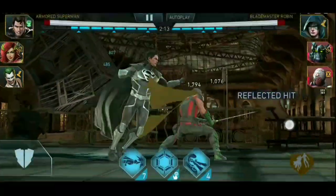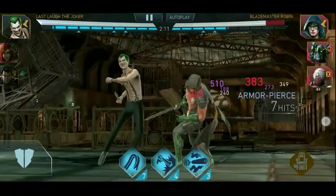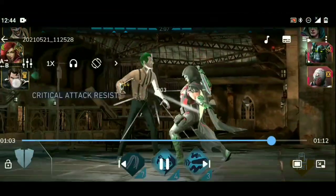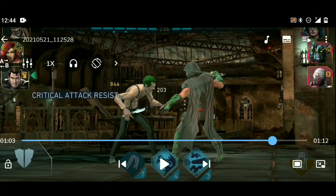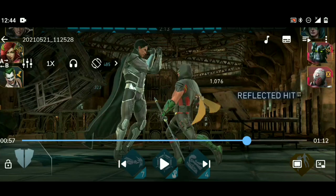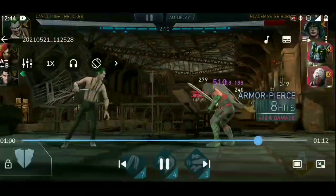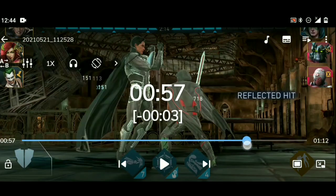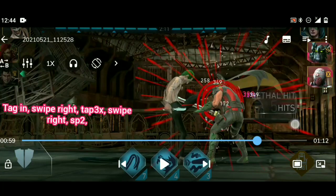I'm just going to build a short combo tagging joker and watch what happens — he misses. Let's take it back and see what happened. What happened is that when I tag in my joker, I tag into a swipe right, which is normal, use some basic attacks — either 2 or 3 — which is normal, but I ended with a swipe right.